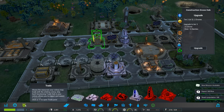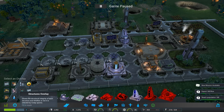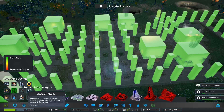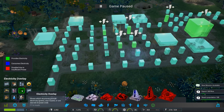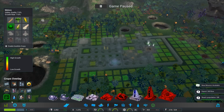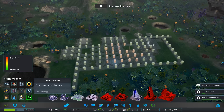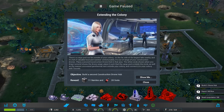How's the air quality now? There's the trade menu right here. Overlay structures - checking electricity, we're fine on power. Employment center - we might need some more people. Looking at crops, water, and crime overlay - we do have some crime going on in here. A new mission is available: extending the colony - build a second construction drone hub.